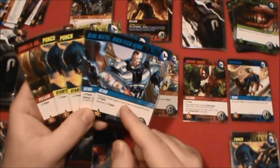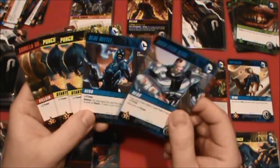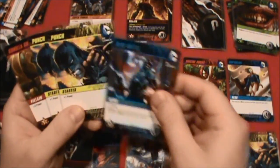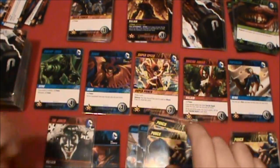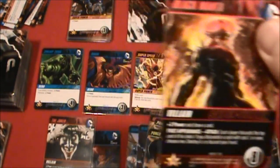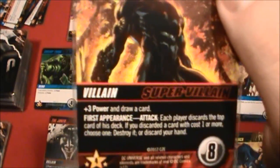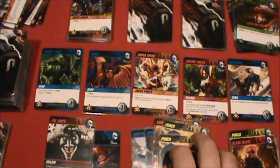We can't really power up this turn, so it's only going to be one power right now. One, two, three, four, five, six, seven, eight, nine — that's enough! With the help of the Blue Beetle and the High Tech Hero — I think his name's Cyborg — we team up with Batman to take down Black Manta. He's out of the game, and we have to eliminate Supergirl.